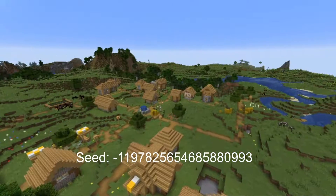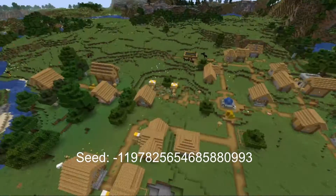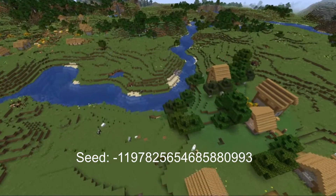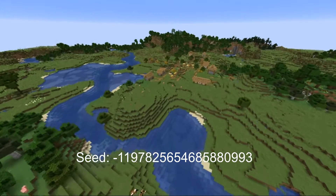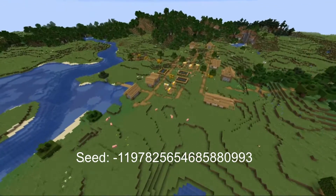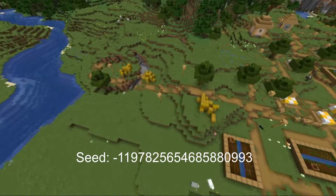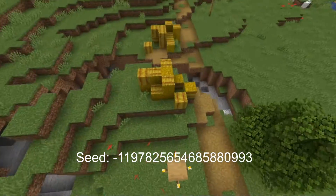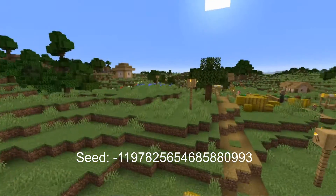There are some mountains off in the distance. The first village is pretty big and has a blacksmith — I'm not going to bother checking the blacksmith because nowadays it's randomly generated what's in it. The second village is a pretty standard village, nothing too crazy going on here other than this feature, whatever it is.